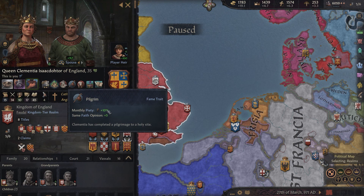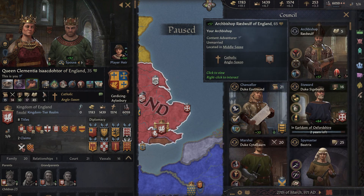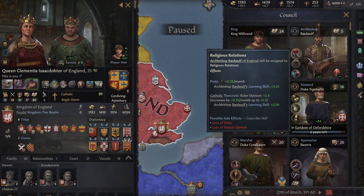You have your custom traits, and if you go on a pilgrimage you can get the pilgrim trait, which gives monthly piety plus 10, same faith opinion bonuses, and it also depends on the skill level of your bishop.